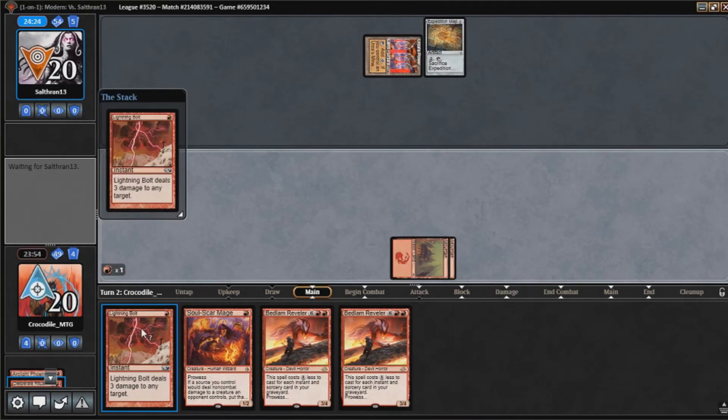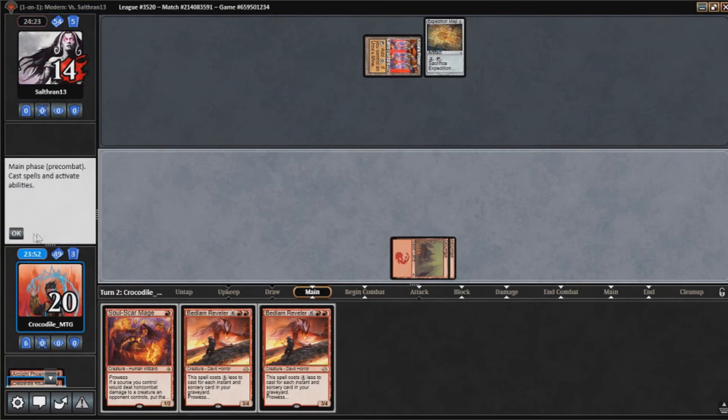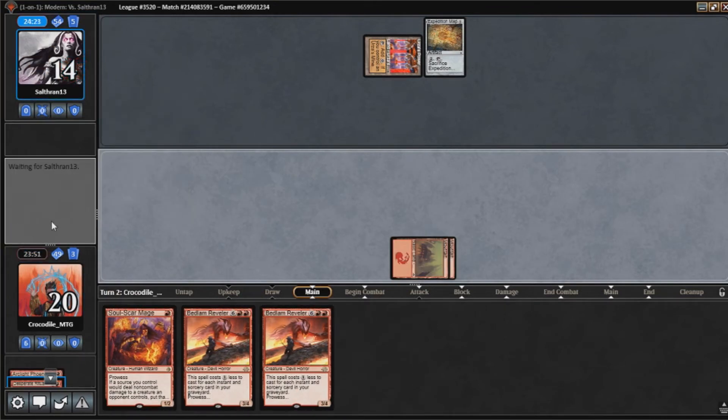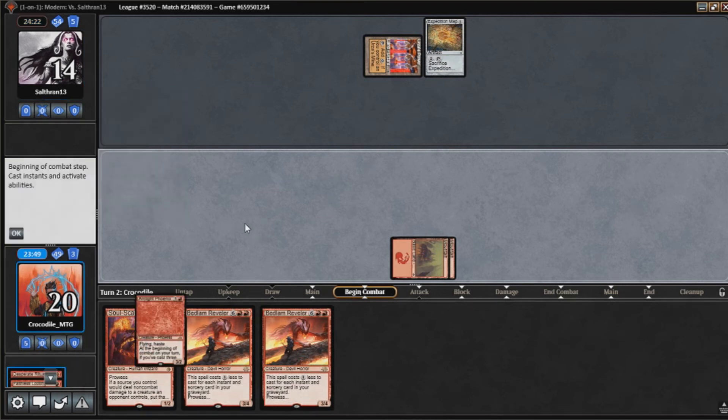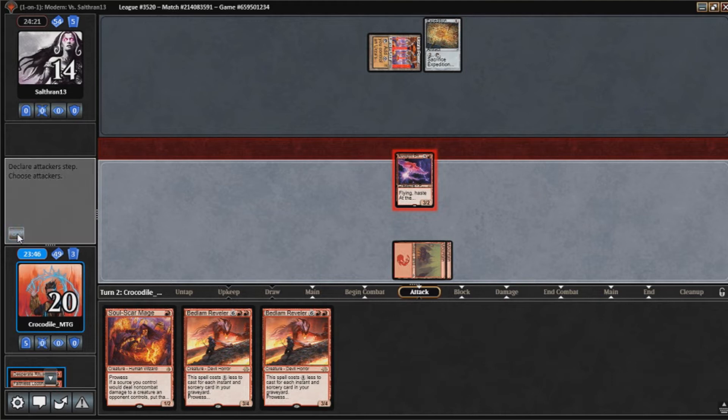Bolt our opponent. Bolt our opponent. Move to combat. We're going to get back Phoenix, attack in with our Phoenix, and start putting pressure on our opponent.